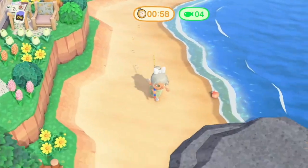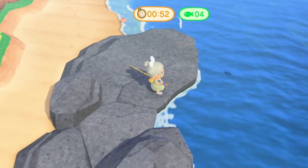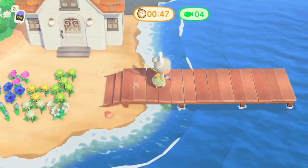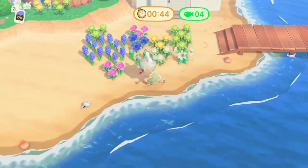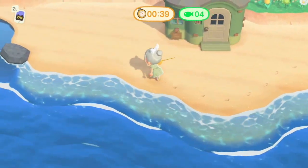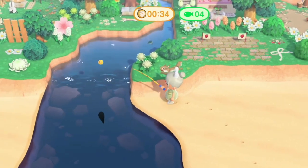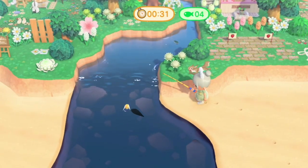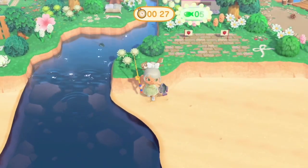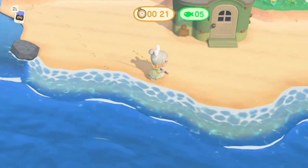The next tip I want to talk about is using fish bait. For this first round I'm just fishing normally without bait, but certain areas are definitely harder to fish — the beach rocks are hard and the pier is a little tricky because you have to get that perfect angle for the fish to even see your line. You can craft fish bait by digging up manila clams on the beach.